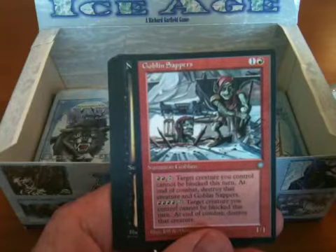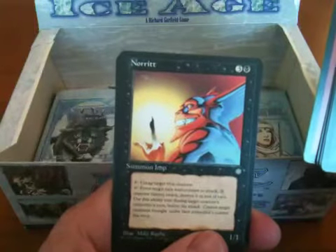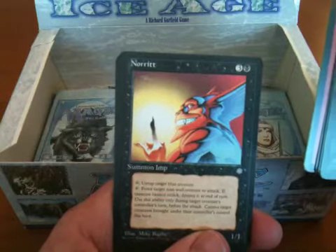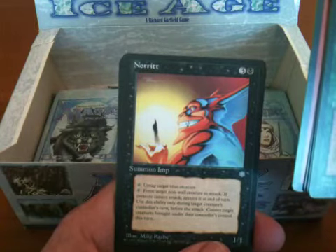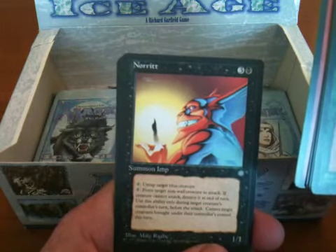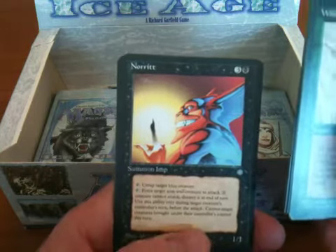Goblin Sappers — creature, unblockable. Norit — blue creature, forces non-creature to attack. Reminiscent of the Nettling Imp. Nettling Imp, excuse me — Nettling Pimp is what we used to call it. Nettling Imp.